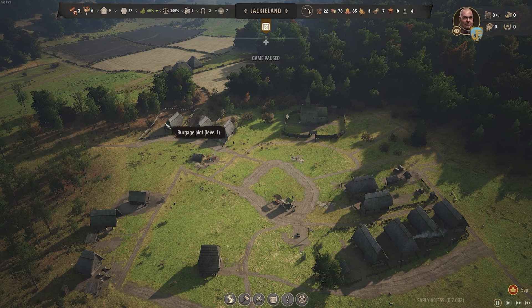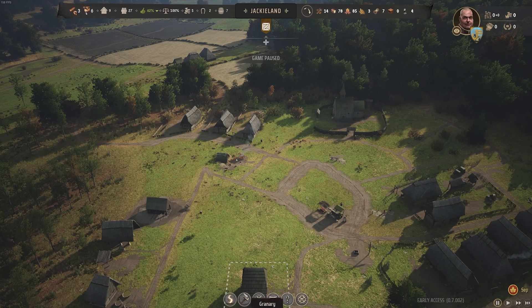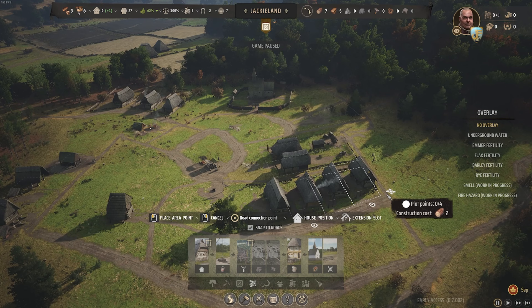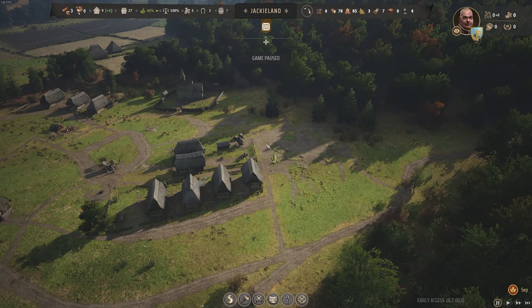Let's make our settlements some tier twos right away. I think this one is going to immediately upgrade to tier two - it'll take some time. We need to make two tier two level two Berger plots, and then that'll give us access to another development point. Whilst we're there, we do want to make a few more houses on top of that. Can we fit this one in? Yeah, we can just about fit this one in - and it does have a garden, which is nice. Then we might make a couple more basic ones over here and rotate them, with a road going around. Something like that would be perfect.